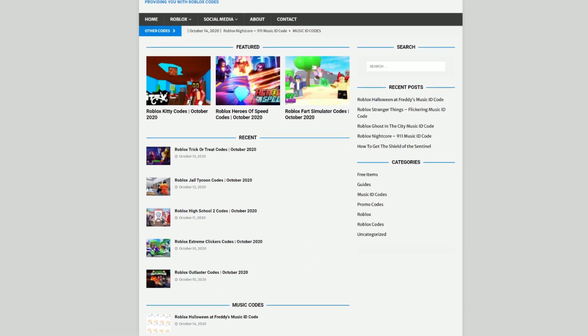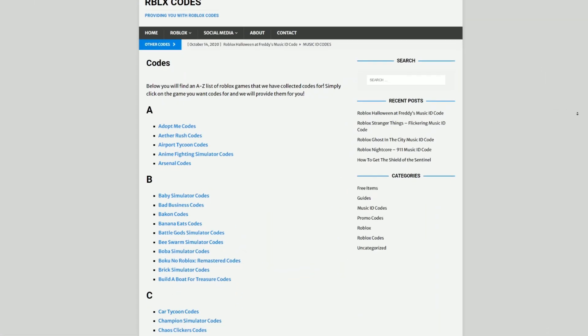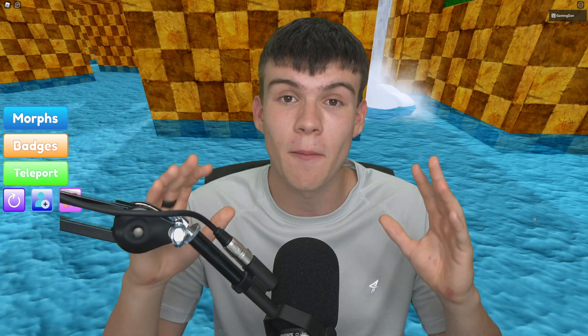Are you guys fed up of watching YouTube videos for Roblox codes? Well, I've got a solution for that — it's at rblxcodes.com. On that website, you can find game codes, music codes, and guides. There is tons of stuff in there that you guys have to check out. We give codes for over 1,000 Roblox games, so if you guys need a code for a game, we'll be there.